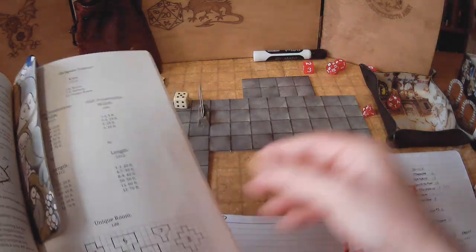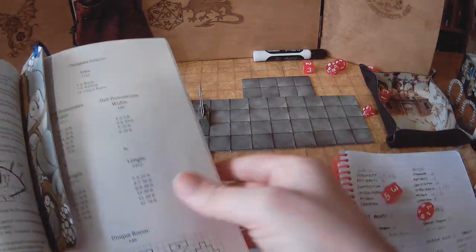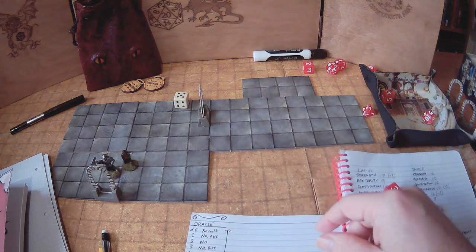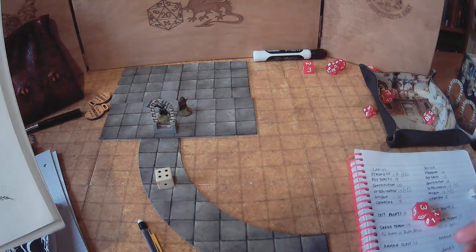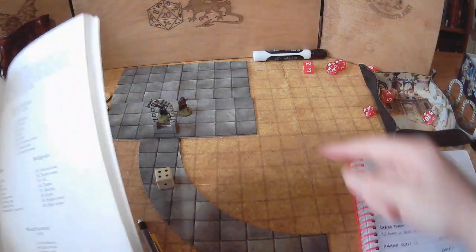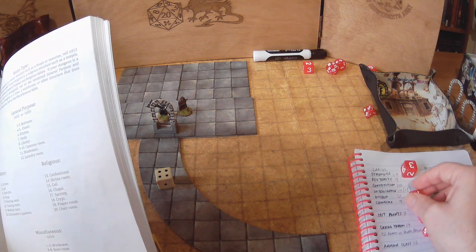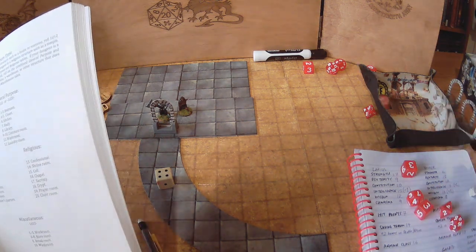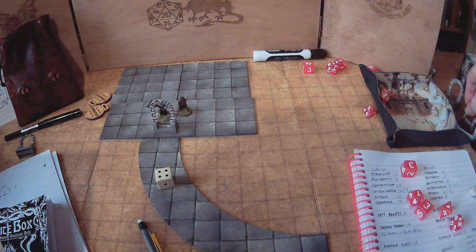Result 9: it's a hallway. Width is 1d6, length is 1d12 — it is 10 feet wide by 70 feet long, so a long passage rather than a room. I'll count this as another location and use a curved dungeon tile piece — these dungeon tiles are perhaps not the most versatile but they're alright. The dungeon curves toward the other rooms. Rolling for openings off this hallway — result 7: there's one door at the end.